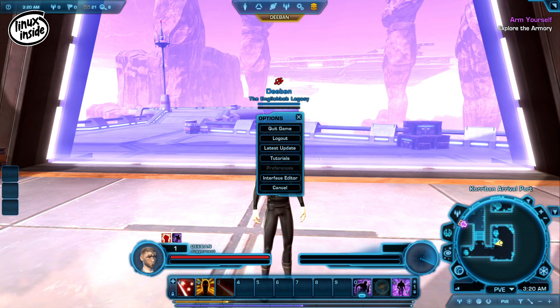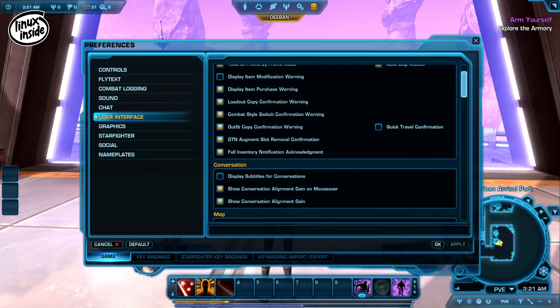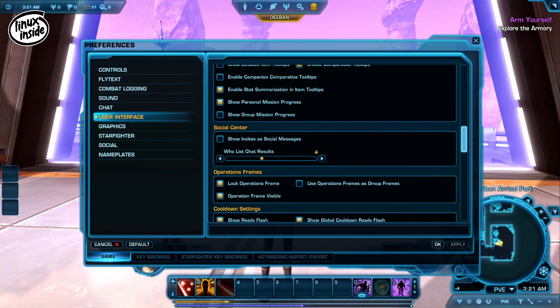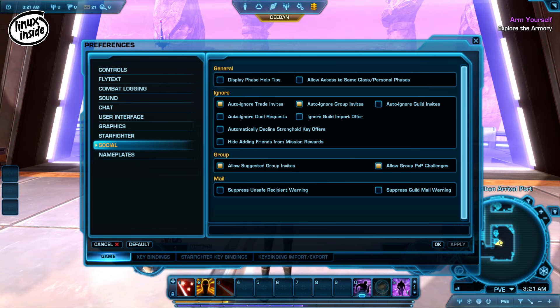Next we're going to set the interface up. Press your Escape key and left-click on Preferences. Go to User Interface, then make sure you've got a tick in Show Conversation Alignment. Scroll down and put a tick in Show Cooldown Text, then drag the text size slider all the way up to 20 — you can choose whatever size you want. Once that's done, left-click Apply. Come down to Social and put a check in Allow Access to Same Class Personal Phases, then left-click Apply.